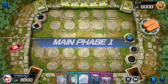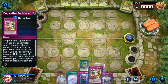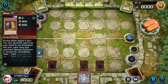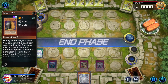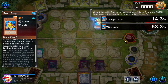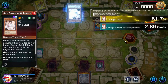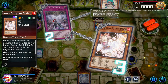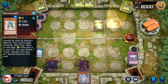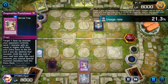This is the full trap build — not the Ikea version. I forgot what this deck is — oh it's Sprite, actually. Pretty weird this one. The opponent is running Rodentitan, Swap Frog combo, Gigantic Sprite, Dogmatic Punishment.